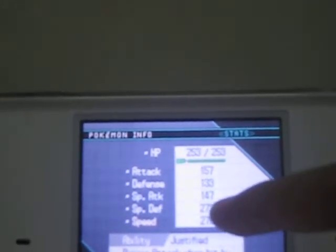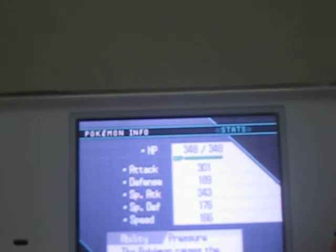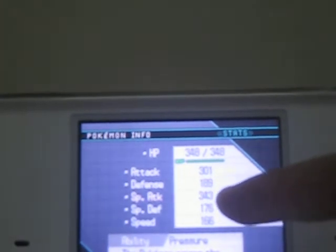Zekrom — if that's how it's pronounced, I don't know, it's very hard. I trained its Special Defense and Speed. And Thundurus — it's also kind of bad because it has a Docile nature, which is kind of bad. I trained its Attack and Special Attack. And Kyurem — I trained its Special Attack and Attack. It's actually kind of a good choice because it has a boost in Special Attack.